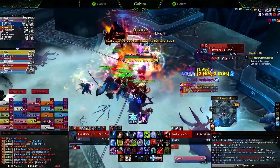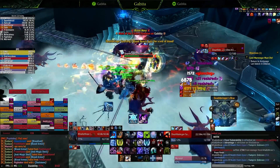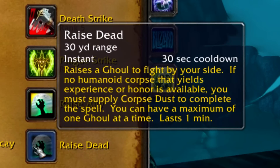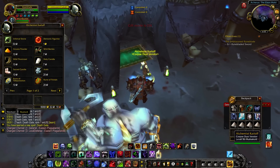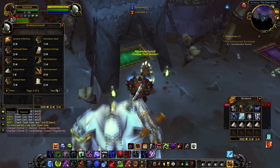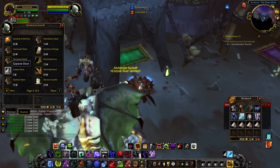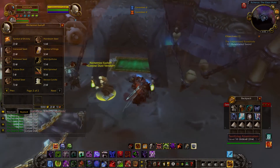Back in these days, every single Death Knight no matter what spec you played was given the Raised Dead spell that would raise a ghoul from a nearby humanoid corpse. This could be an enemy corpse — had to be humanoid though — or even one of your fallen comrades. If either of those were not nearby, you would need a reagent, Corpse Dust, that could be bought from the Death Knight trainers in Archerus, the Ebon Hold. However, there was a glyph later released that would remove that reagent requirement.